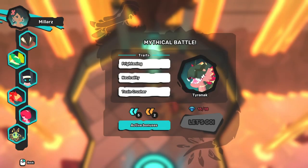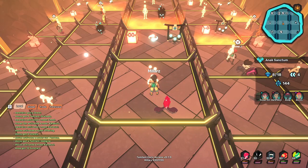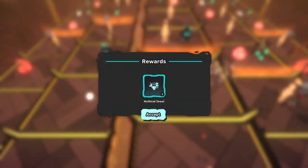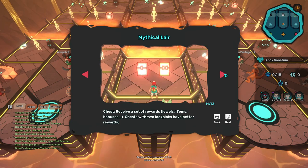To unlock the boss, parties have to collectively obtain at least 18 mythical jewels. Jewels and other resources are collected from various nodes. These nodes are: Get Temtem, Karakuri, Shop, Rest, Chest, and Trade.